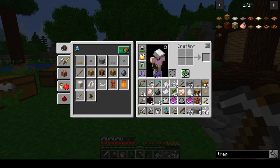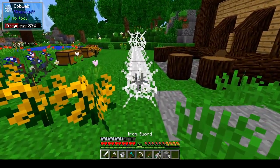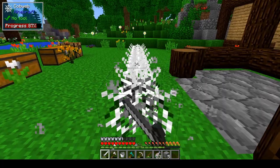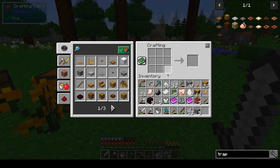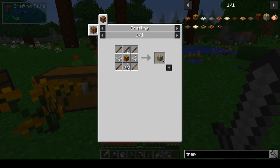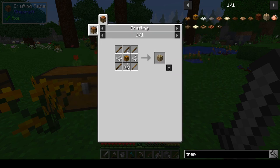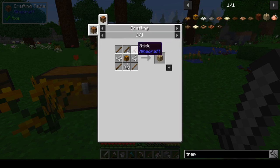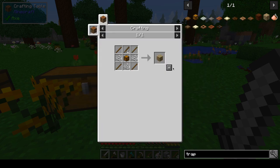So now we need to get these guys out and make them into string, so we can make us a little bit of something. There we go. And then we are gonna make — we need a healthy fishing rod. So we're gonna go ahead and do that. I don't need to make a fishing rod — I can just use the one I have from beforehand. No, I can't.